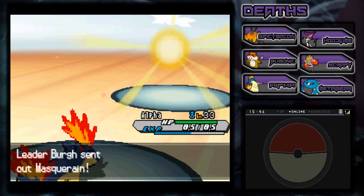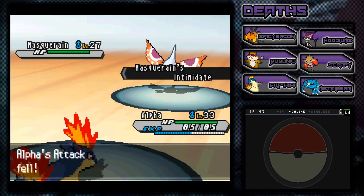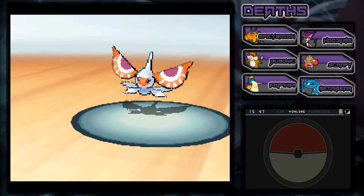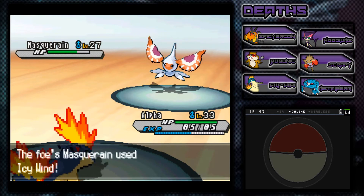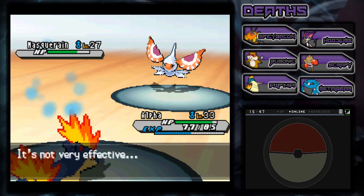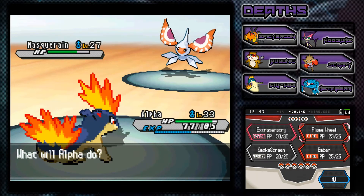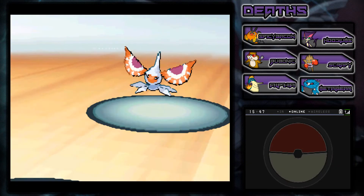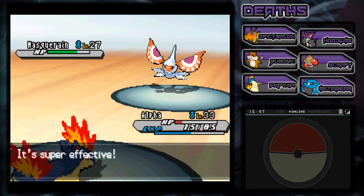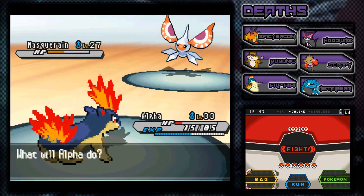Oh my gosh - Masquerain! I've seen this thing use a water-type move. It used Intimidate - just my luck. Shucks. All right, we're going to go for a Flame Wheel - yes, we landed first. This thing knows Scald. Oh my goodness - are you serious - Icy Wind! That didn't do anything. My speed fell. Don't worry, I've got Quick Claw though. We're going to go for Ember. Oh my gosh, we almost died there. It's not burned - crap. All right, let's see what I can do here.